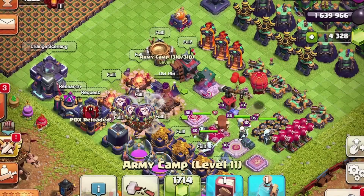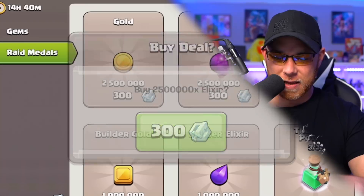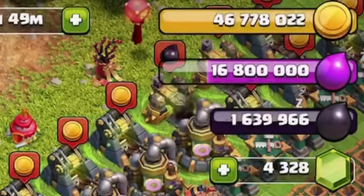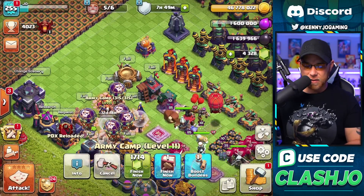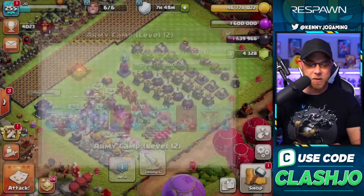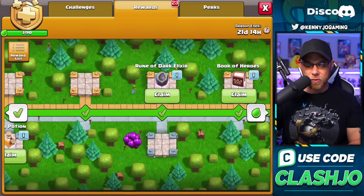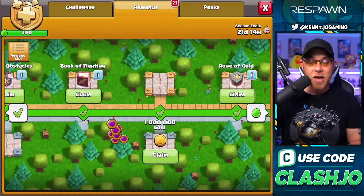Army camp number two — we're going to need more elixir. We're up to 14.3 million, then 16.8 million. We had to move some stuff out of the way. Book of building — army camps complete at 320 housing space. We also got the 20% boost. There's some elixir right here — why didn't I think of this? This is what happens when you play free to play all the time and then try to do a spending spree on Town Hall 15.